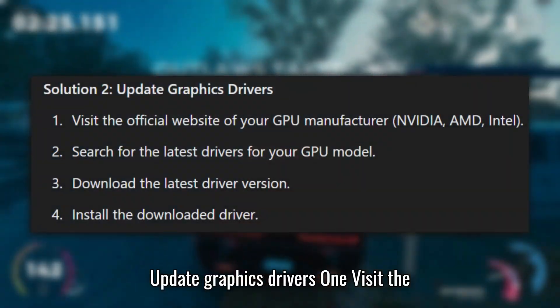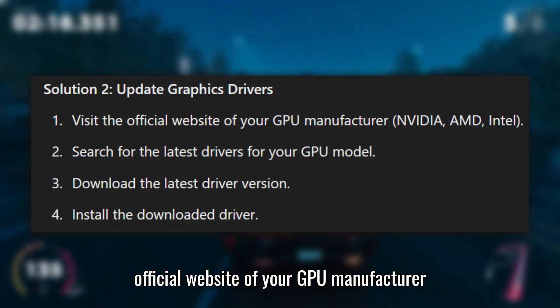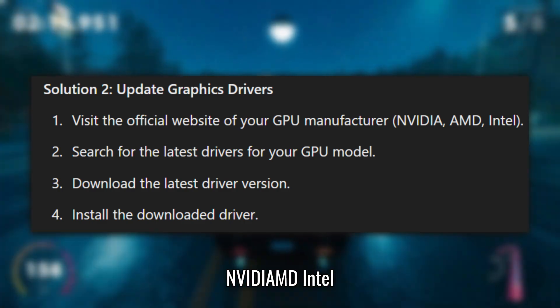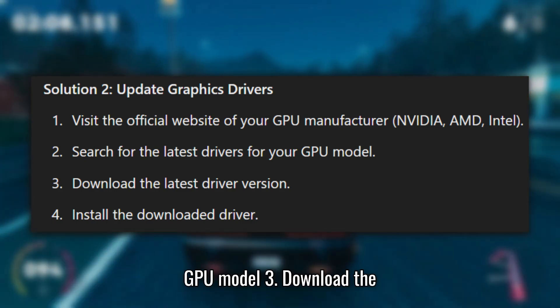Solution 2: Update Graphics Drivers. 1. Visit the official website of your GPU manufacturer — NVIDIA, AMD, or Intel. 2. Search for the latest drivers for your GPU model.